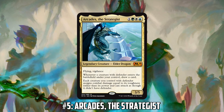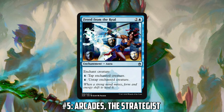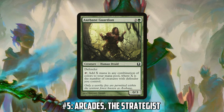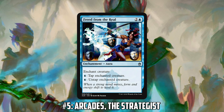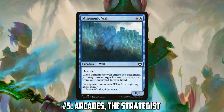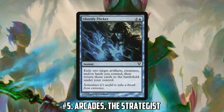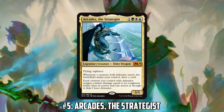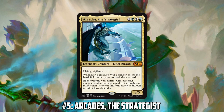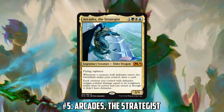I've been playing Defender Tribal in Pauper. It's actually easy to go infinite using Freed from the Reel on Overgrown Battlement or Axebane Guardian, which tap for mana equal to the number of Defenders you control — really easy to make infinite mana. There's also sweet stuff with Mnemonic Wall and Ghostly Flicker to keep recurring Ghostly Flicker and draw tons of cards with Arcades. With a Wall of Omens you're drawing two cards, potentially going through your entire deck.